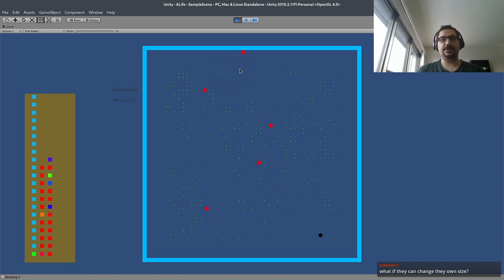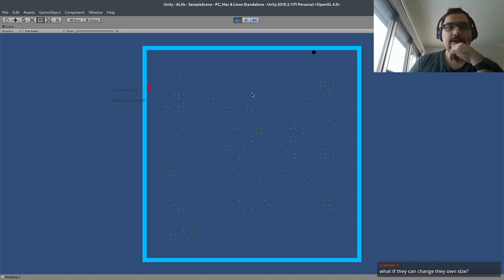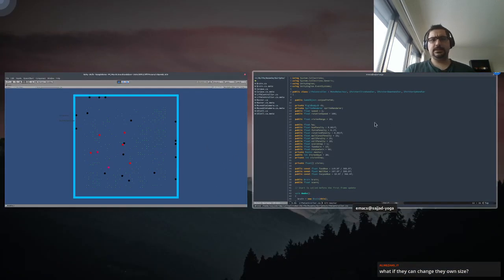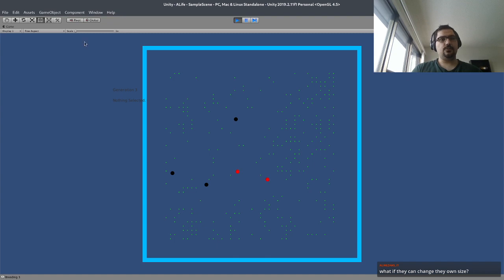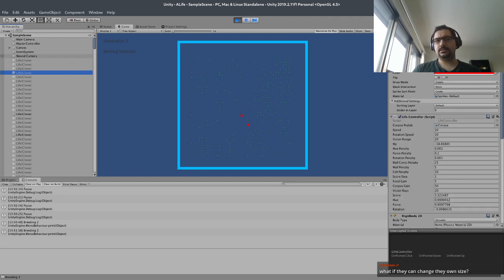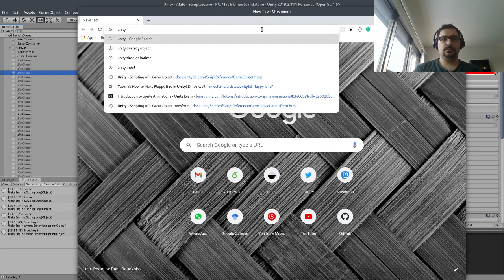Oh, it almost resisted hitting the wall. I think what's happening is that when they have a small space between them and the wall, they can change their own size — that's a good idea. But let's first see what the wall behavior turns out to be, then look into changing the size. How can they change the size? We need to change their transform scale.